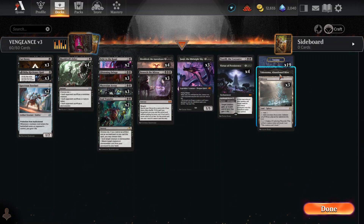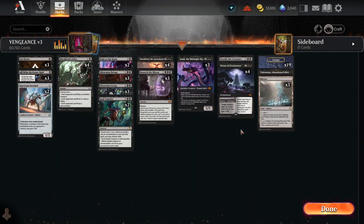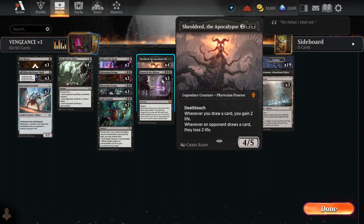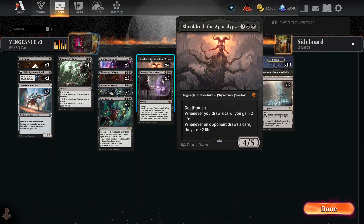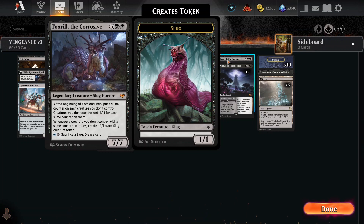We get to put out mites, bring things back from the graveyard, and we have 19 swamps. So what do we do? We're killing stuff, controlling the board, trying to gain as much life as we can. We're going to pull things back from the graveyard, keep Shouldred out to punish them for any card draw, death-touch as much as possible. And lastly, Tox Roll hitting the board, making all their stuff incredibly weak and converting their dead into our own slug babies.